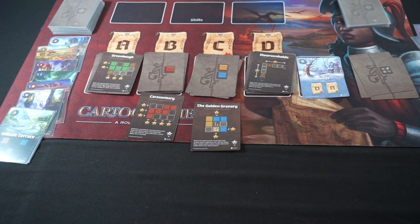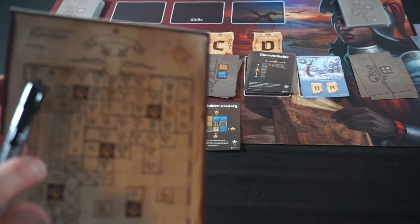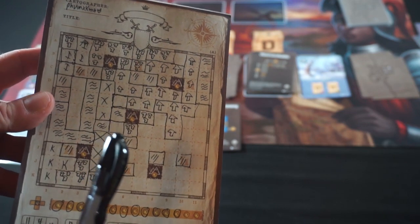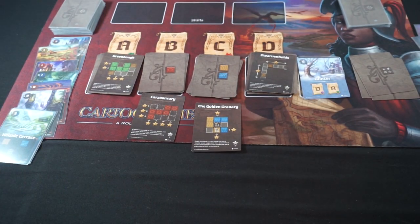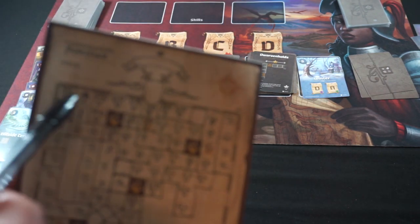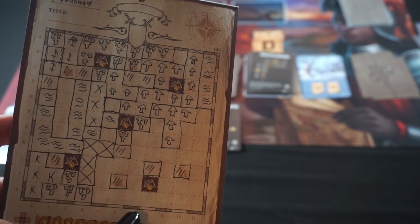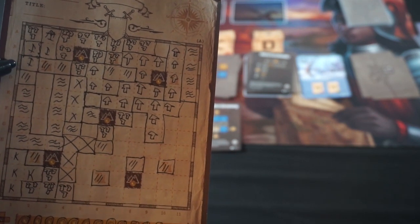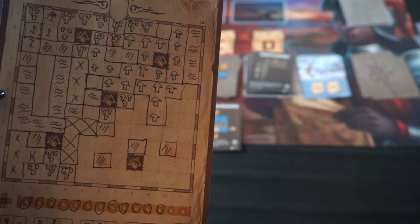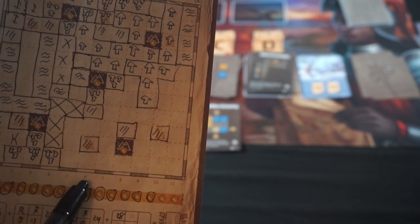Let's go ahead and score for winter and then move into final scoring. Looking at Dwarven Holds — seven reputation points for each complete row or column of filled spaces. Rows B and C are both mountain rows completely filled, and columns three and four are both completely filled — that's 28 points on that objective. Plus Green Bough — one point for each row and column with at least one forest. Counting columns one through eight and rows A, B, C, F, G, J, K — that's fifteen points.